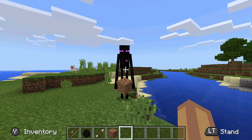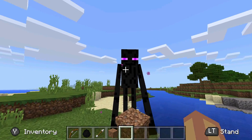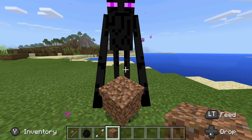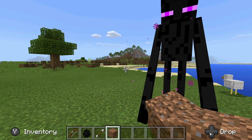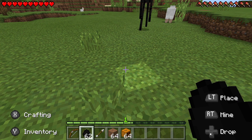Now let's say your enderman buddy gets hurt - maybe a zombie hits him or you accidentally hit him while fighting mobs. All you have to do to get his health back is feed him dirt blocks. As you can see in the lower right hand corner it says 'feed,' so you can just feed him until his health is completely full again. In that sense he's kind of like a wolf, except this guy eats dirt, which is kind of weird.